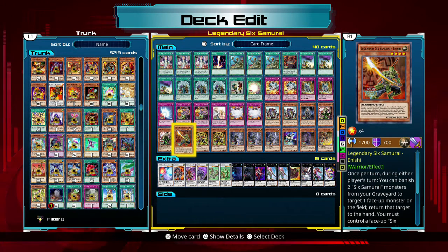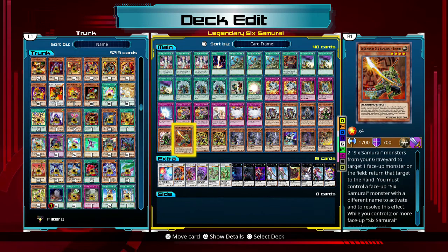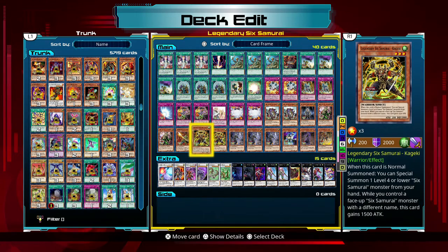Inishi is another line of defense against card effects — I can banish any two Six Samurai monsters from my graveyard, then target one face-up monster on the field. I thought I could target anything but apparently it's only face-up monsters. So that's a line of defense against a synchronized or XYZ monster that has more attack than I can deal with — I can just shove it off to the side.